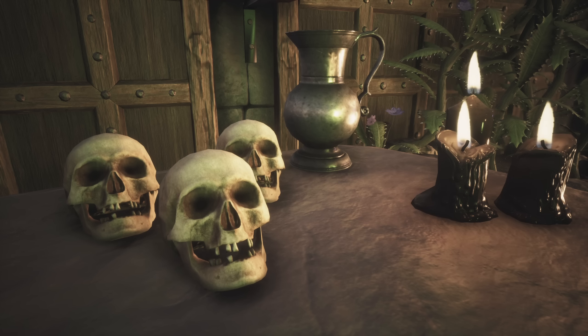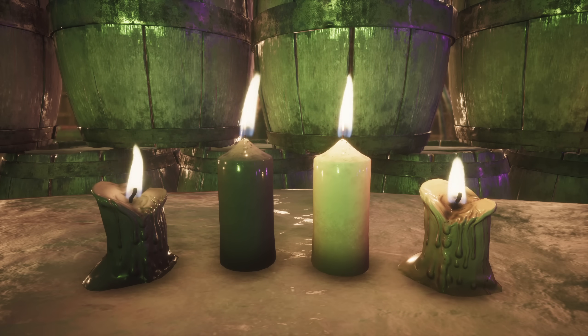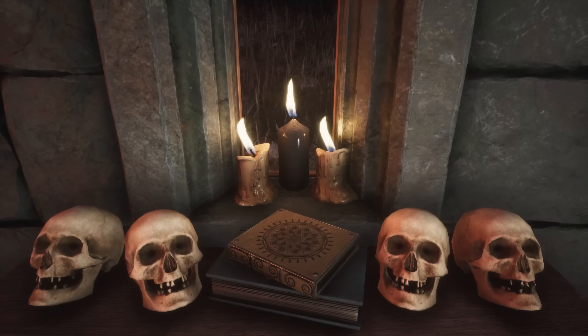Then there are of course the various candles that are great for creating a spooky atmosphere. The knowledge for a set of basic black and white candles can be learned at level 11. Candles also work particularly well in combination with skulls, be it as décor for your windows or porches, or lining paths and creating interesting patterns.